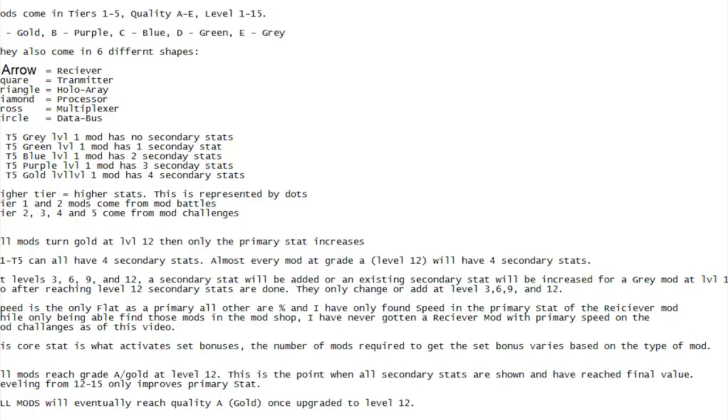All mods turn gold at level 12. So if you had a green T5 level 1 and leveled it to level 11, you'd have 3 stats. You get your 4th stat when it turns gold at level 12, and then it stays gold. All your secondary stats will be maxed out. From level 12 to max, the only thing that changes is the primary stat.